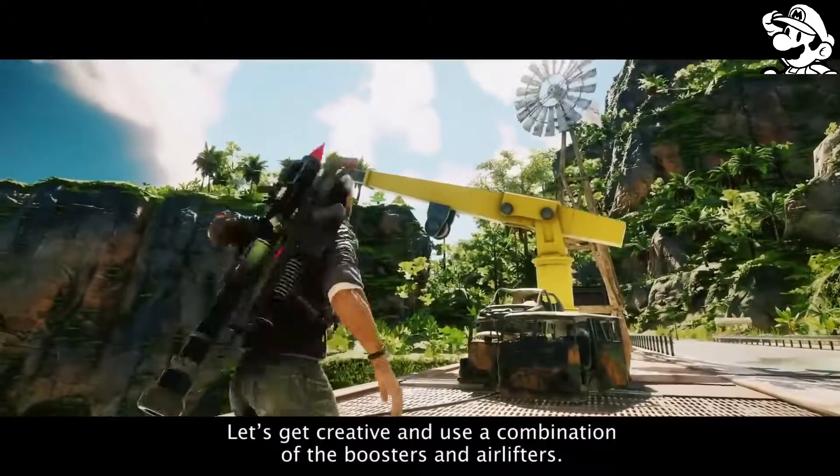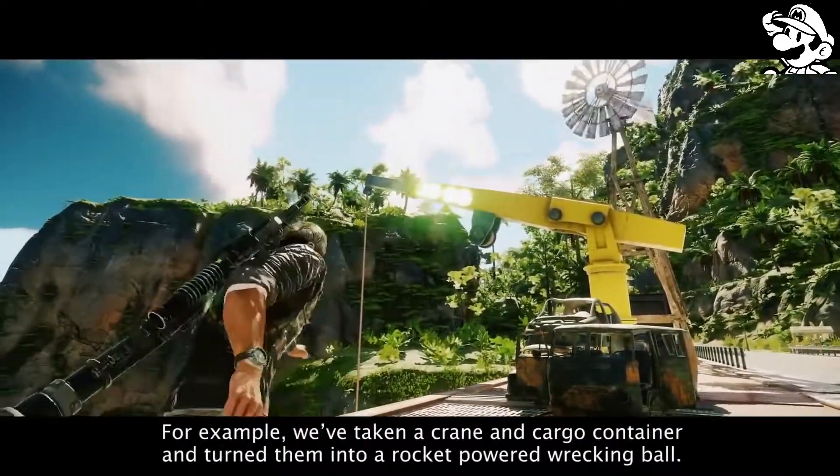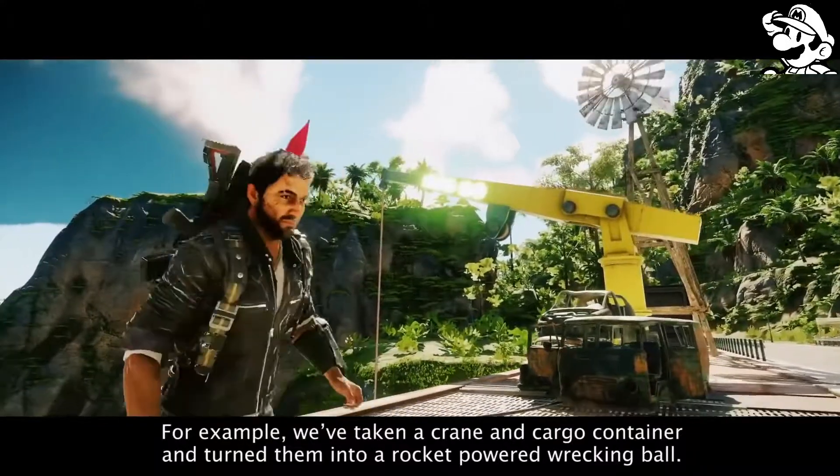Let's get creative and use a combination of the boosters and airlifters. For example, we've taken a crane and cargo container and turned them into a rocket-powered wrecking ball.